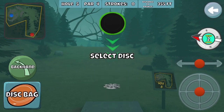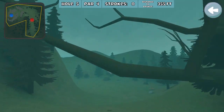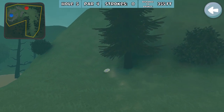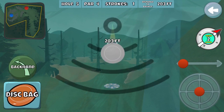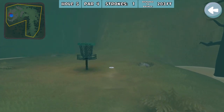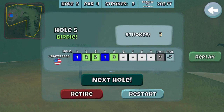Hole five — if you really want to do well, you want to try to eagle it. You can try to go up over the top, but in the new update I have not found a good line for this hole. I just try to play it out and get inside 200. I kind of laid that one up. If you're really going for the record or the high score, you kind of have to run that one, or at least try for the eagle.